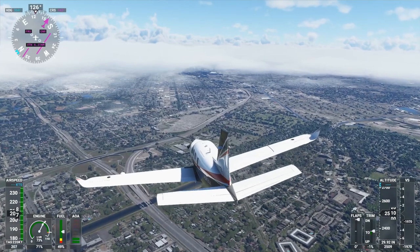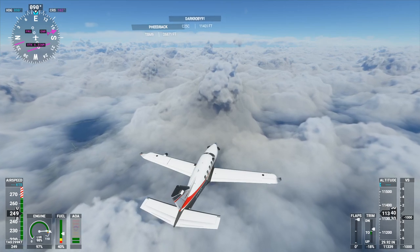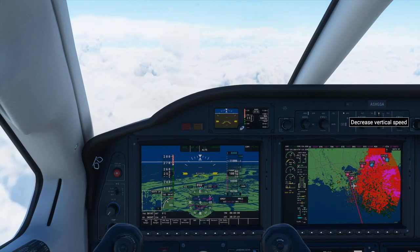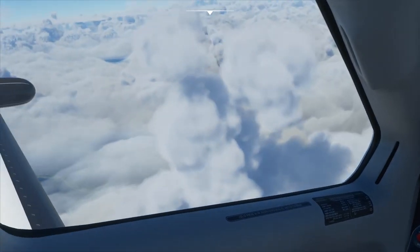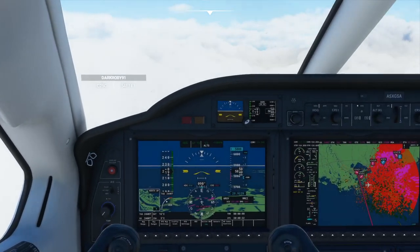Here I am in my little TBM 930 and there are a lot of clouds, but I discovered something disturbing. There have been some flaws in this program and I encountered a major flaw when trying to fly through the hurricane. You can see the map there and obviously we have a lot of clouds — but what we don't have is wind. Maybe two knots.